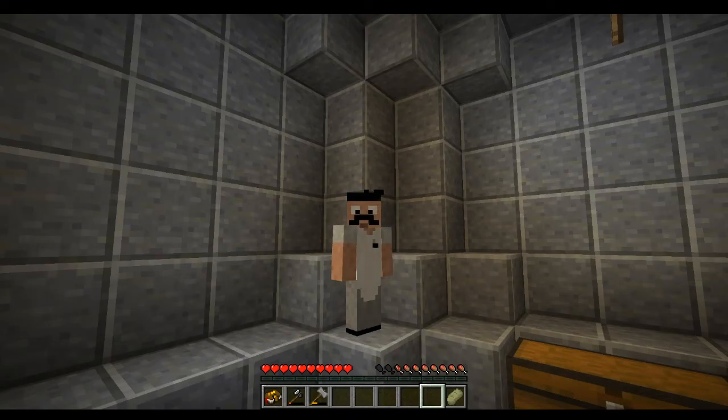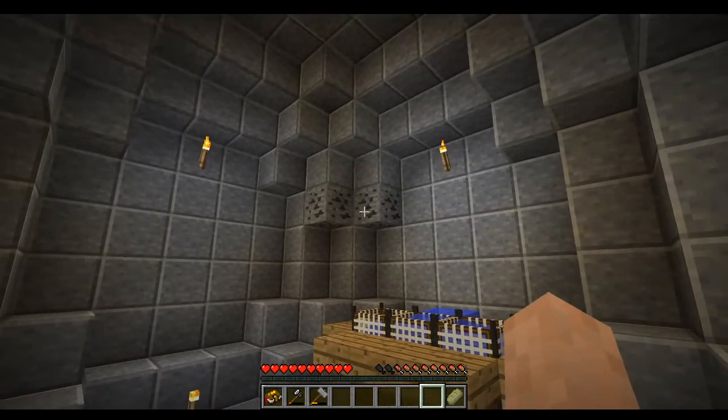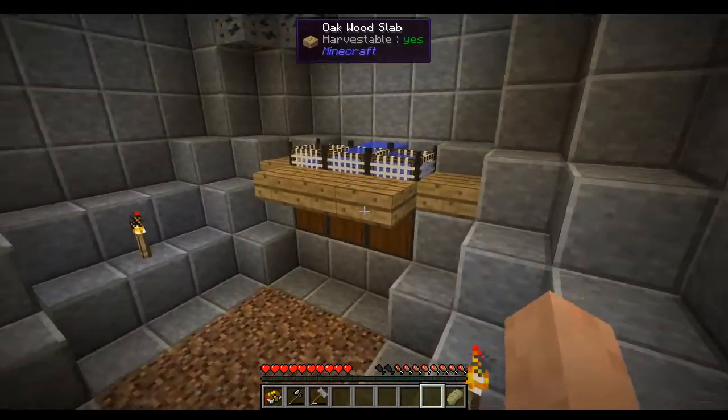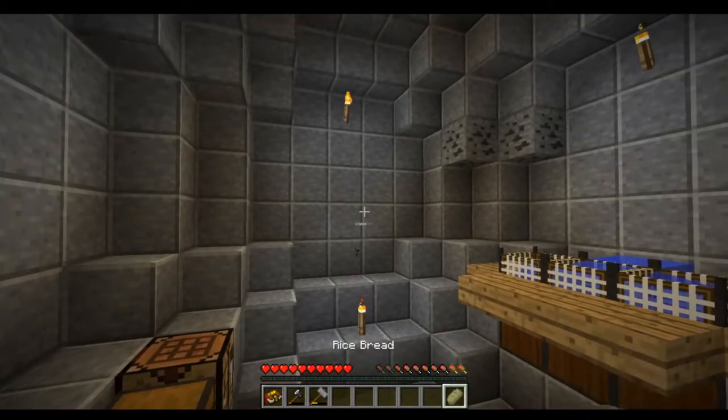Hello, John B. Parker here back with another episode of Breakout. I cleared out all of the stone that was around us and found a couple of coal. I waited to mine that until you guys were back with me. We have a little rearrangement here just to keep it so we don't have floating blocks for now.